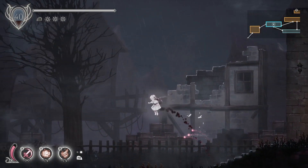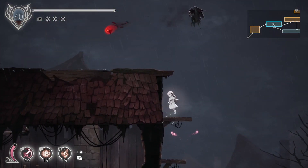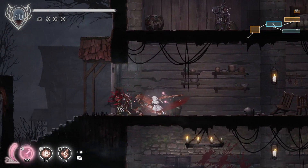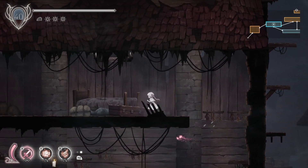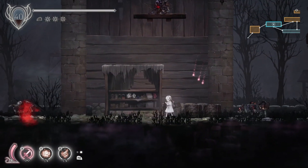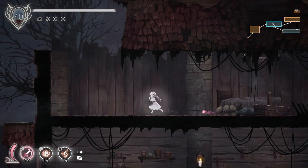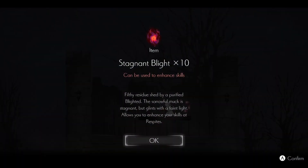Maybe a third jump or just a higher jump. In any case, there might still be one more thing. Yes, there is one more thing — all I have to do is dash to it. So we go up here, move to the left, go on top of this, and then jump, jump, dash. And we get some more Stagnant Blight. Excellent. So we didn't finish this room — there's a down path from this room, and that would be the way I'd like to leave if possible.